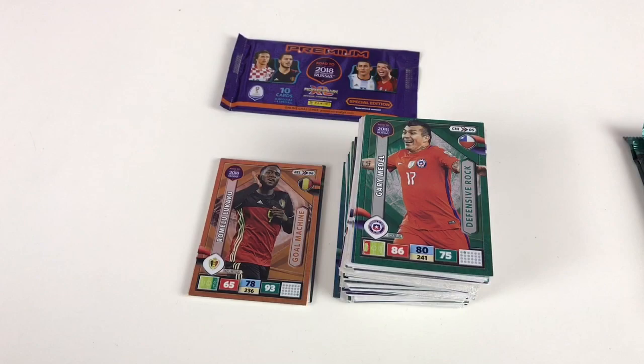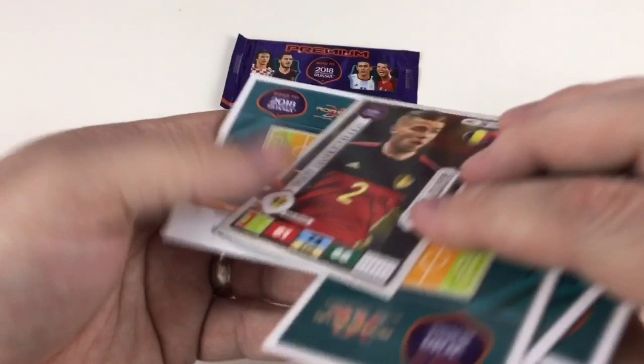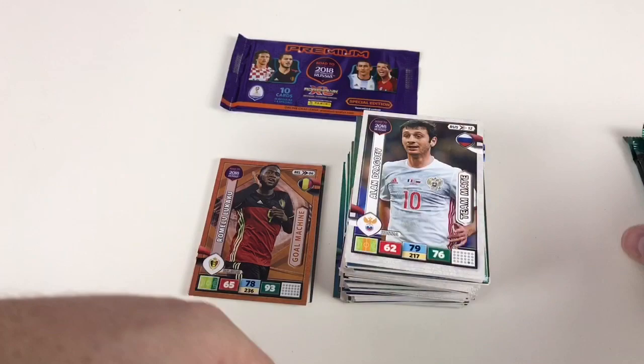Alan Dzagoev, Domagoj Vida, fans favorite Mario Mandzukic, Daniel De Rossi, Toby Alderweireld, Bartos Kapuska, Matthew Royer, Reyes Mbohe, and Shane Long.